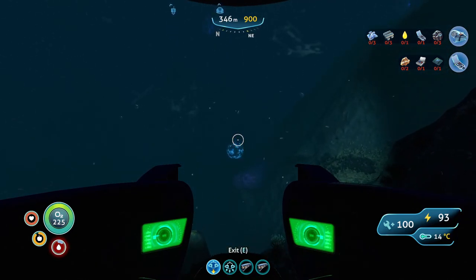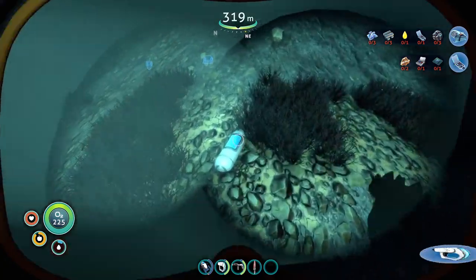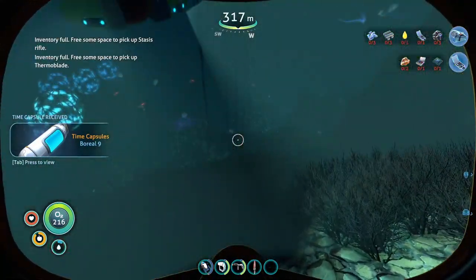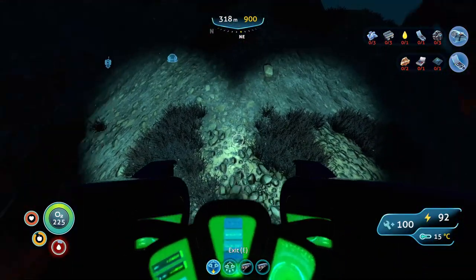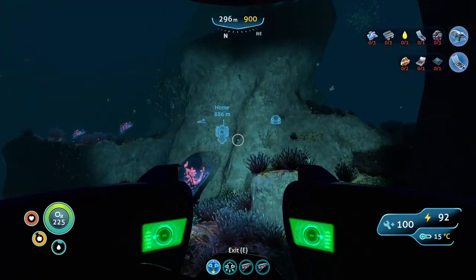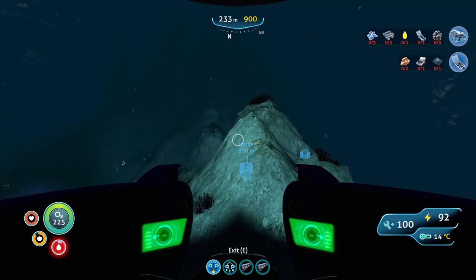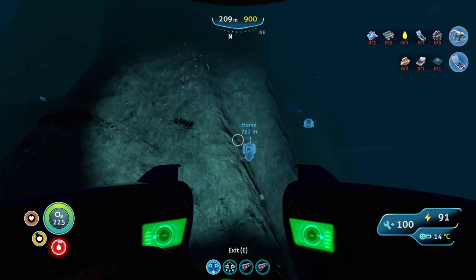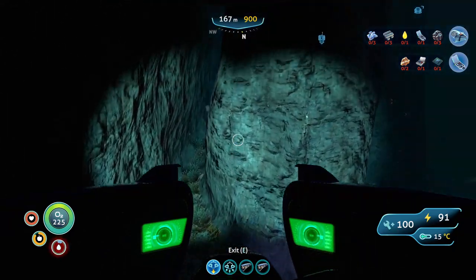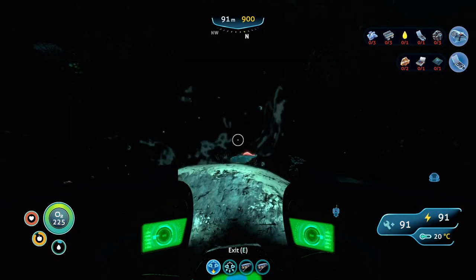We're going to head back to the base because I do need to seek fluid intake. You gotta be kidding me — look what I found. Thermal blade and stasis rifle — but my inventory was full so it just destroyed them. I wonder if I should have gotten at least a message from it. Those are ones from other players, I guess — they can just randomly generate in your map sometimes.